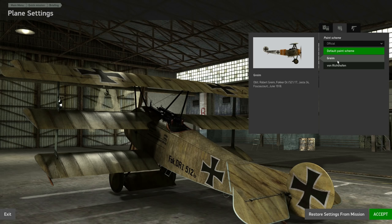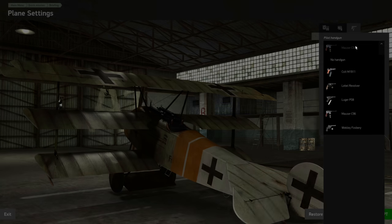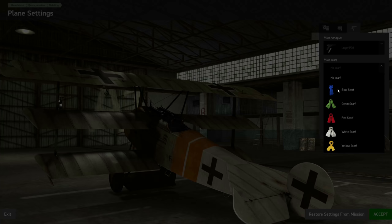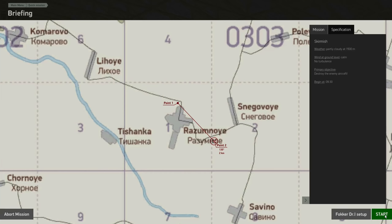As far as liveries go there are three: a default tannish colored pattern, the Greim from Robert Greim from Jasta 34, and the Lothar von Richthofen aircraft. I'll take the Greim one — I like these orange stripes. For pilot options I can take a handgun; we'll go with the Luger. You can also select a colored scarf and a colored ribbon streamer to fly from the airplane. Let's take a green streamer and jump in.